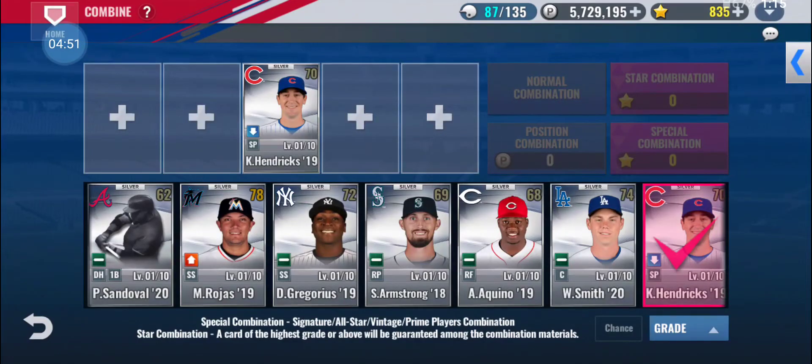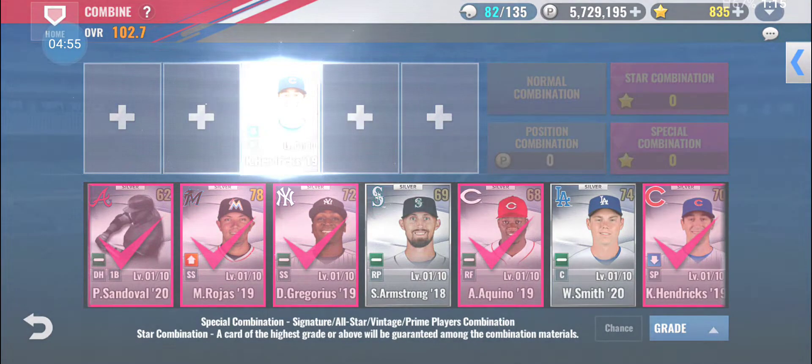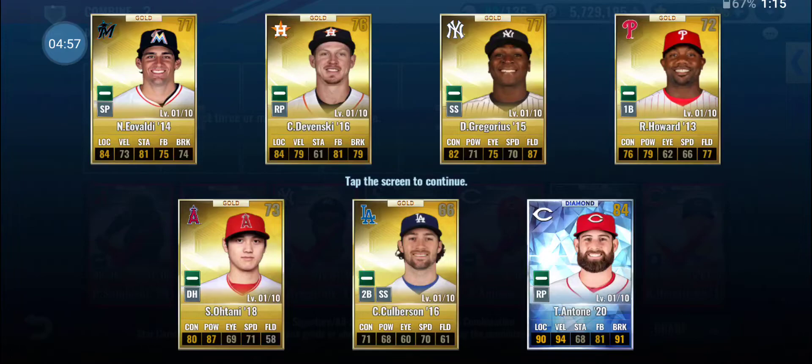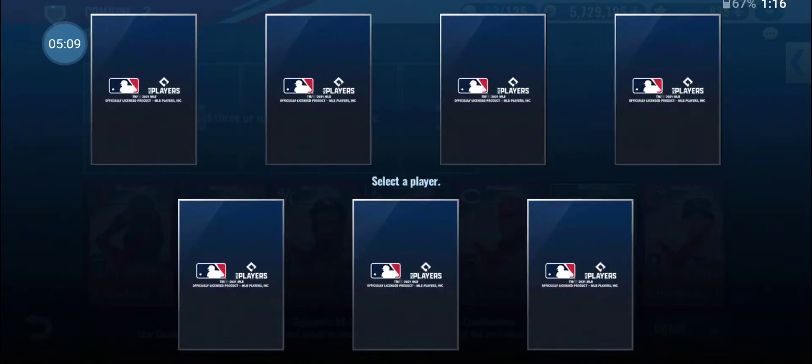Oh, there's a Boston reliever, but he's gold and I honestly don't think the Boston Andrew Miller is all that great. Wow, that's an awesome relief pitcher — I don't even know who that guy is. How do you have a 70 base and I don't even know who he is? He plays in the Brewers division — that's crazy.